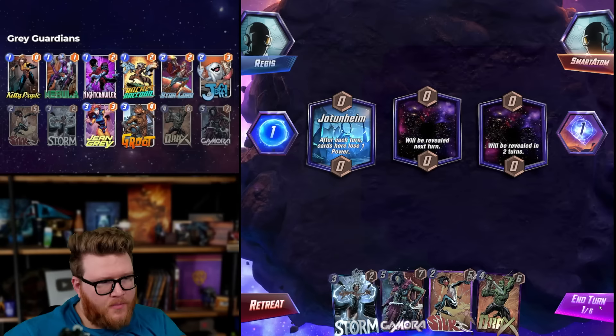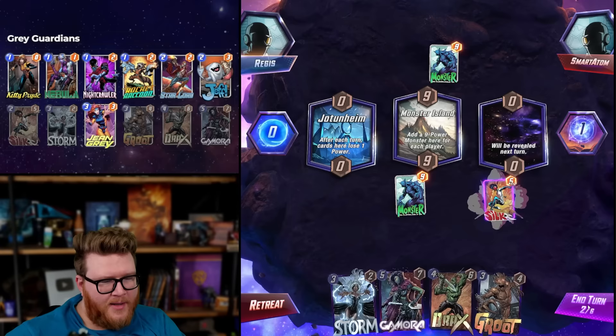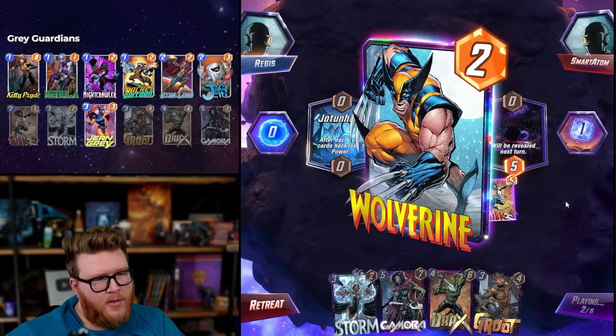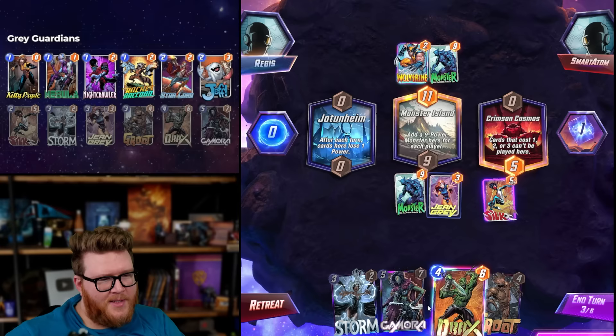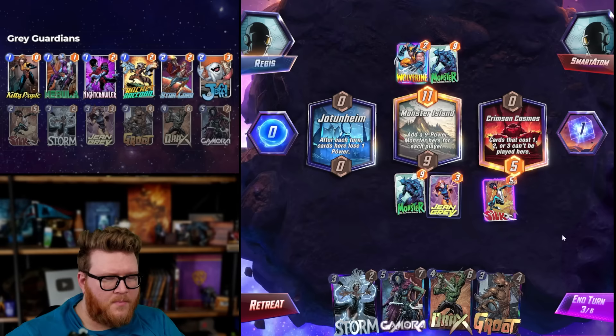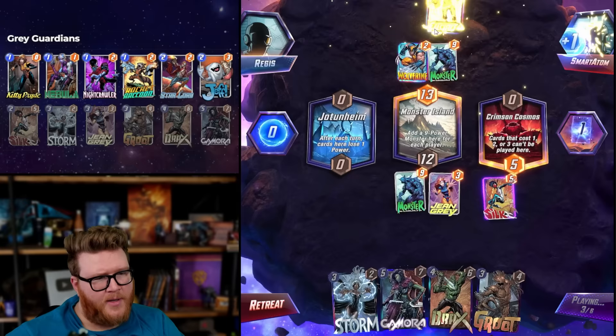Game five — Jotunheim. No Kitty early makes life awkward. Silk in Jotunheim can also be a pain — I think we can still play her but hopefully she doesn't go over there too early. Crimson Cosmos okay. Do we ever do Jean Grey into Jotunheim? Seems kind of cruel. This could be a Galactus deck — let's keep an eye on that. If we had a one-drop here we could storm Jotunheim, but the opponent's going to get out for free because all their cards are mid anyway.